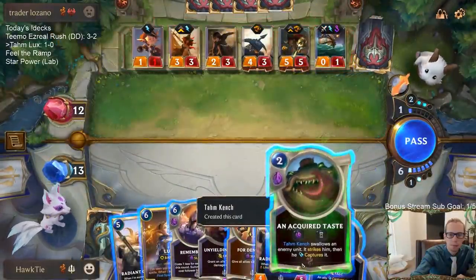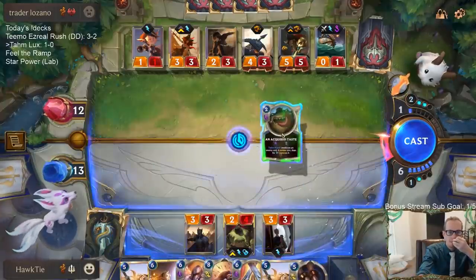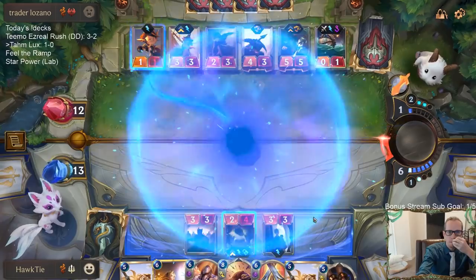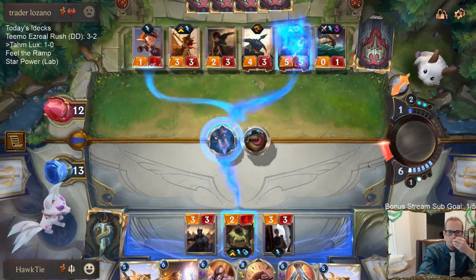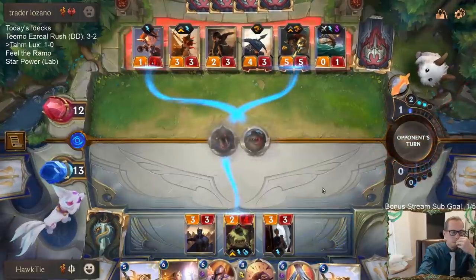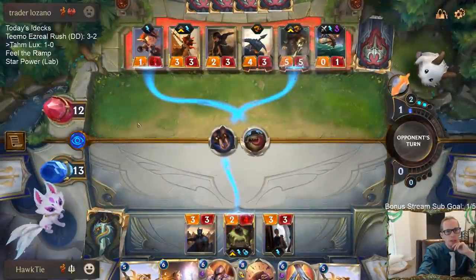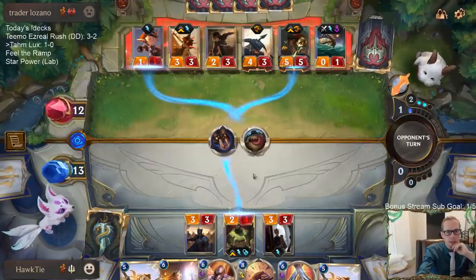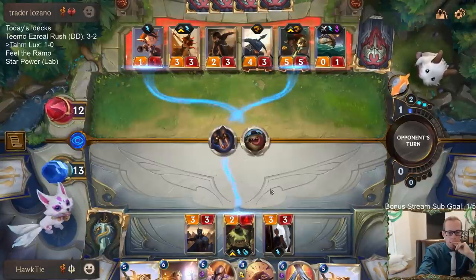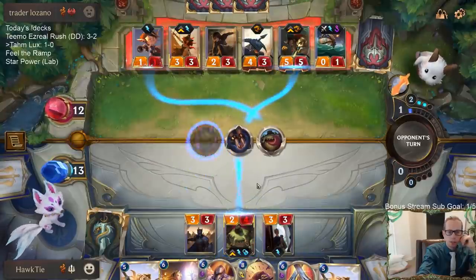I can cast both of these, right? It might go horribly wrong, but if we look at what's going on here — this already looks like it can go horribly wrong. In a perfect world, we'd have Unyielding Spirit on Tom Kench first.